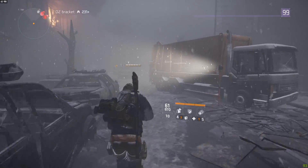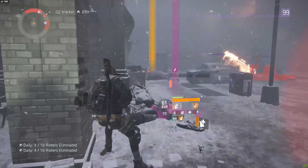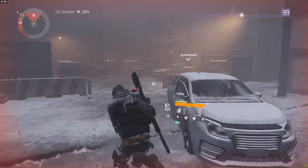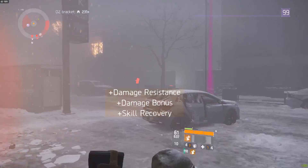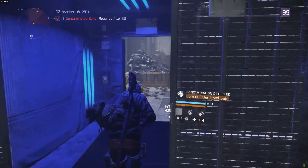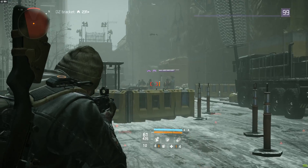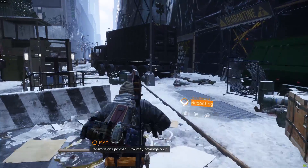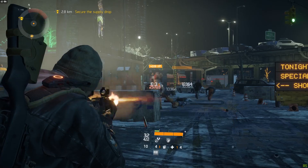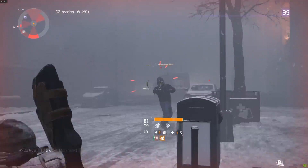The Dark Zone is also affected by these world tiers, but they work a little differently. Instead of you choosing your world tier, the game chooses for you — the same way it chooses your bracket right now. This prevents players from going to a lower tier and dominating newer players, but also guarantees players are always playing for the best gear they can have. Enemies do not scale with levels in the Dark Zone either. From DZ01 to DZ06, NPC level is the same across the board — difficulty is determined by the types of enemies you face.